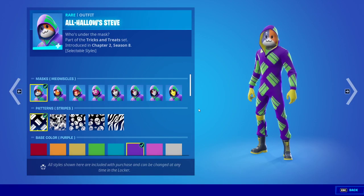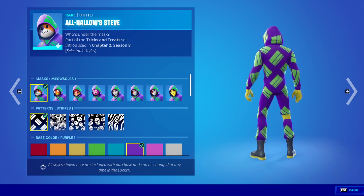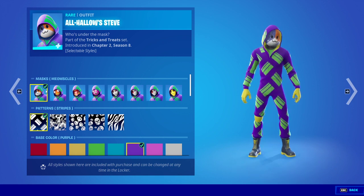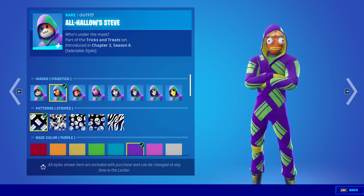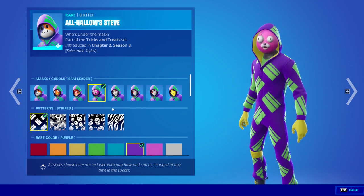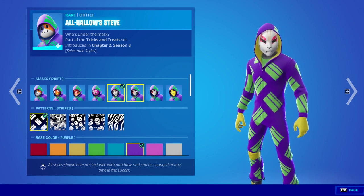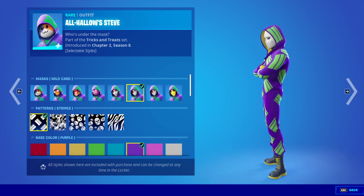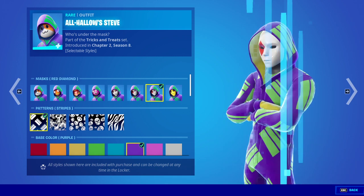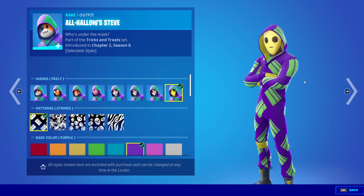Starting with the Tricks and Treats bundle, first we have All Hallows Steve — someone in pajamas with a mask, pretty cool. We can't see what's under the mask. Then we have Meow Souls — we'll do the mask first — Fish Stick, which is actually really cool, Der Burger, Cuddle Team Leader, which is pretty scary, Drift, and Wild Card versus Red Diamond.